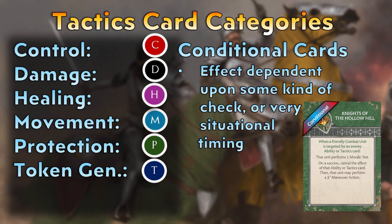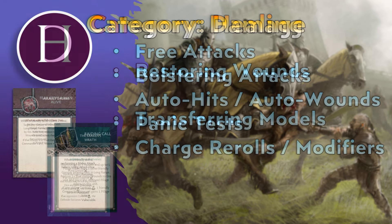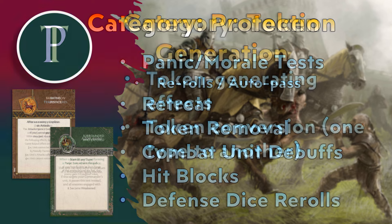For this review, I've broken down tactics card identity into a set of six characteristics: control, damage, healing, movement, protection, and tokens. Some tactics cards will only have one of these characteristics, while others may have several. At the end of each faction review, I will tally up the total number of each characteristic found in the deck, show what the overall identity looks like, and summarize some pros and cons. Some cards will also have a conditional banner on them, to show cards that are either highly situational in their use or require some condition to be met before the card does anything. I'll provide a conditionality rating for each deck, and after each commander review I'll give an additional faction identity roll-up including those commander's cards.